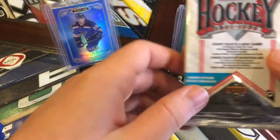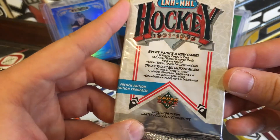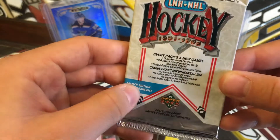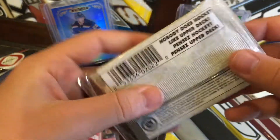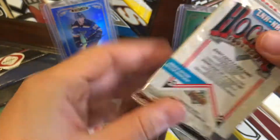The pack that we got is a collector's cards Upper Deck 1991-92 French edition. Interesting — Upper Deck 91-92.